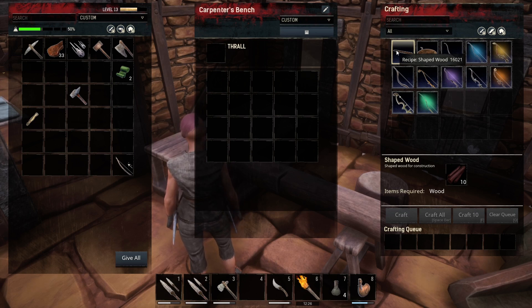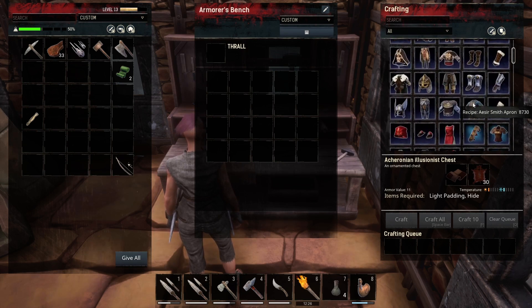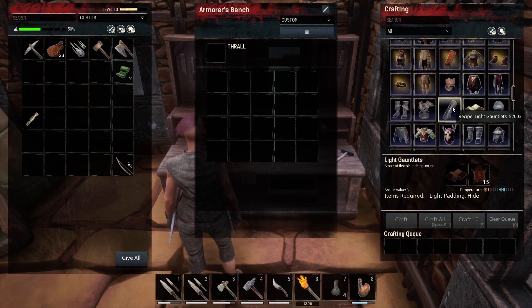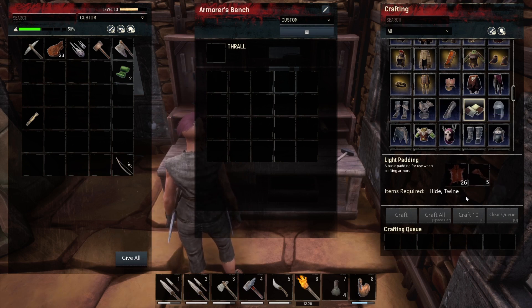Anything that you are crafting is adding to the amount of experience that you're gaining. But one of the most important benches you're going to place right now is the armorer's bench, because you want to get out of your coarse clothes and get into armor. I have a lot of different armors from DLCs and things I bought in the Bazaar store or unlocked in the battle pass, so the amount of armors you have may vary. I actually recommend doing the light armor — just the light gauntlets and the light turban. This setup is going to give you additional encumbrance so you can carry more, and that's really going to help you out early game. It's pretty easy to craft: just one light padding and then regular hide, and the light padding is just hide and twine.